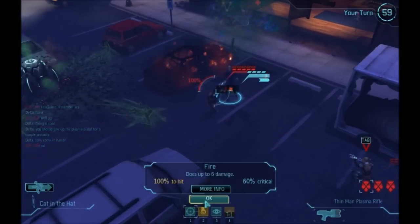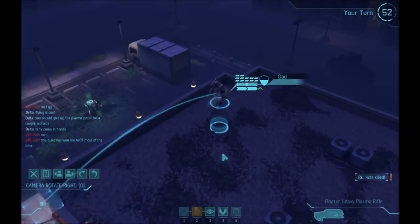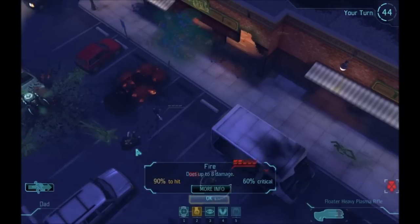Right here you see me running right up into his face, taking a couple shots, and taking him down — that 6 damage is always going to be quite useful. And then finally we're going to move our heavy hitters, the heavy floaters, into position and take out his last troop.